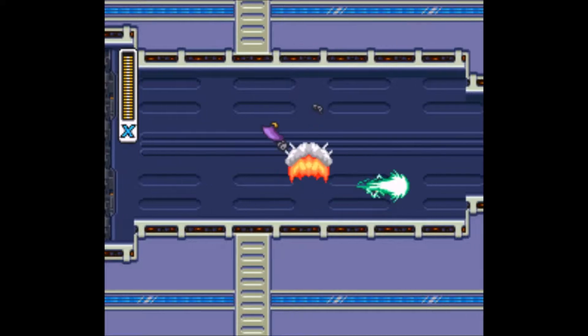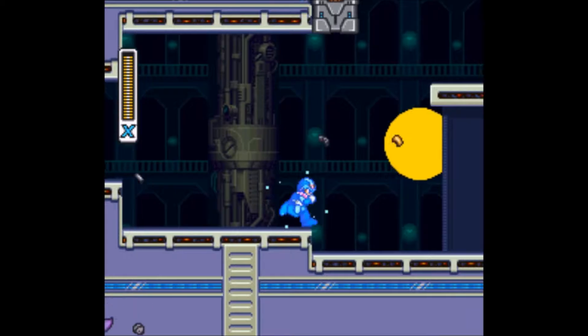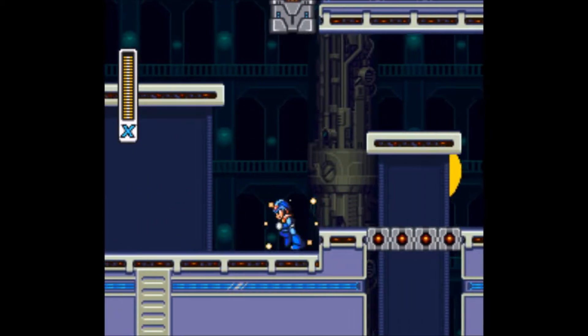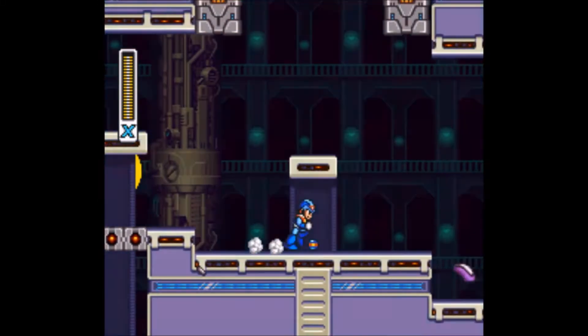Right off the bat, you may notice that control center looking room — you may have saw that before. That was in the intro cutscene with the X-Hunters, which is kind of cool. But here's the main gimmick of Magna Centipede's stage.